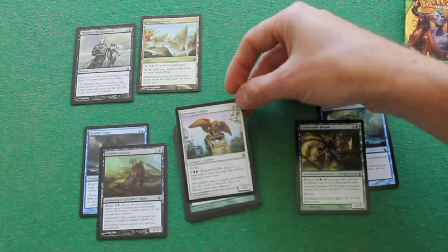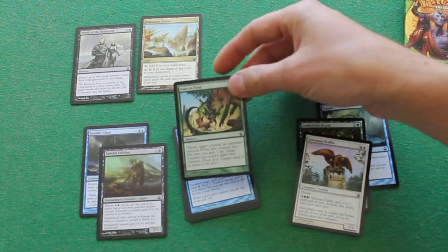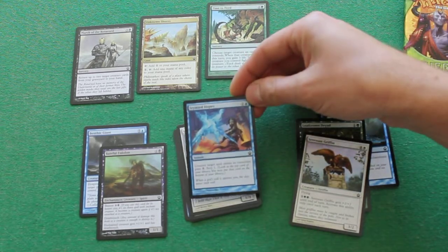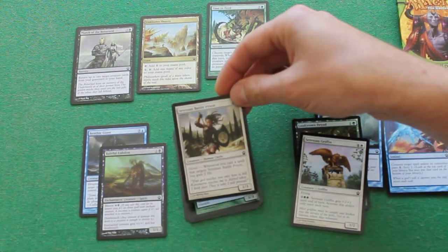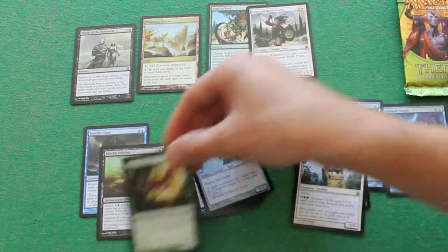Cetazan Griffin, yeah, it can be pickable. Time to Feed — if I'm in green it could be pickable, but probably not. Stymied Hopes, possibly. I've got a lot of choices here today. Cetazan Battle Priest, I don't really like this card. Nihilus Amnesty — I think it's a great late game bomb.